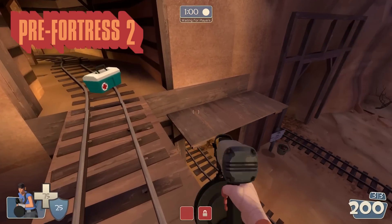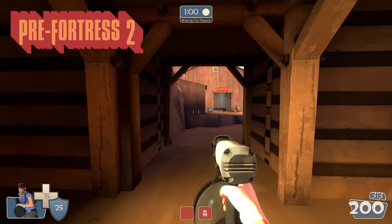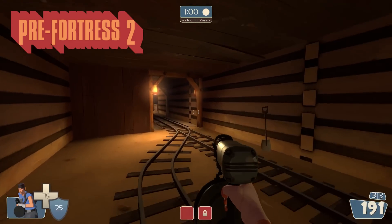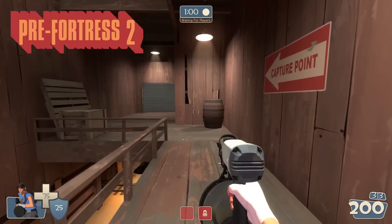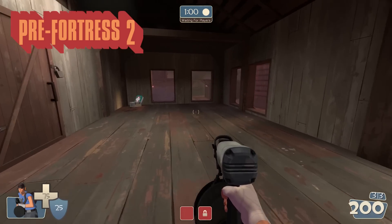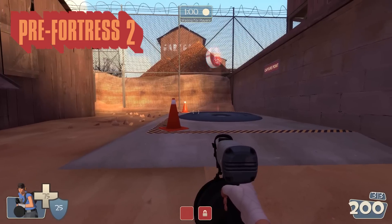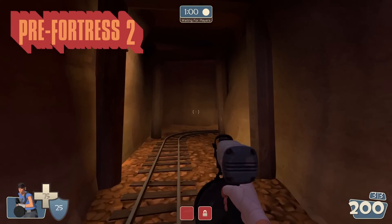Moving up here, we can see our typical entrances. But in this upper tunnel, there is an exit right here. Additionally, that metal door you'd usually use to exit towards the point is now gone — you have to walk through this way and go up these stairs. There's a door here and you can drop straight down, putting you right on where the control point would be in TF2, but in Pre-Fortress 2 the control point is still right here as in Team Fortress Classic.